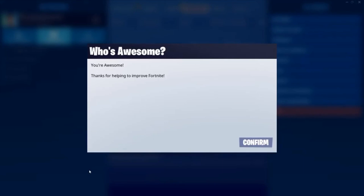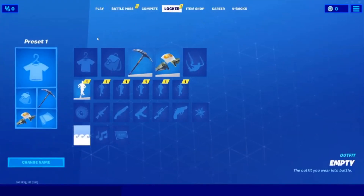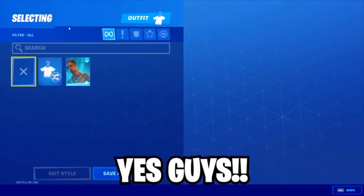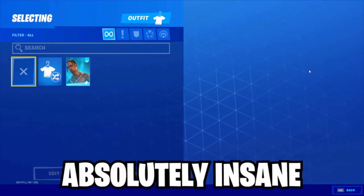If it doesn't work for you for some weird reason, like the video, subscribe, and comment 'done' with your Epic — I will be gifting all of you this skin. I have unlimited accounts of this skin, so I will be giving you the Travis Scott skin. Alright guys, we waited 30 minutes, we're back. We're going to go to my locker — and as you can see, we have the skin. This glitch is working 100%. Make sure you subscribe. Our glitches are never fake.